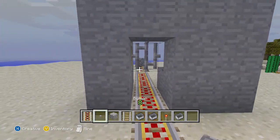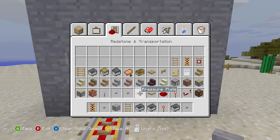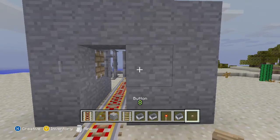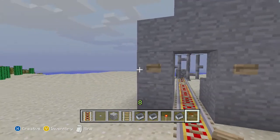Alright, so now let's put some buttons over here. If you want, you can use stone buttons if you have stone and it makes it look really camouflaged. But I am just going to use wood buttons so that we can see. Now we can open it from here.